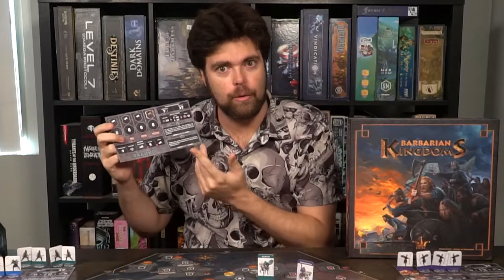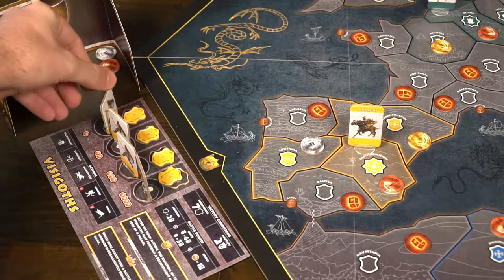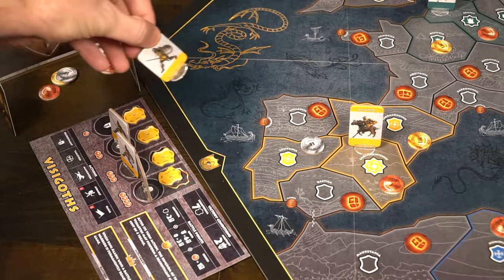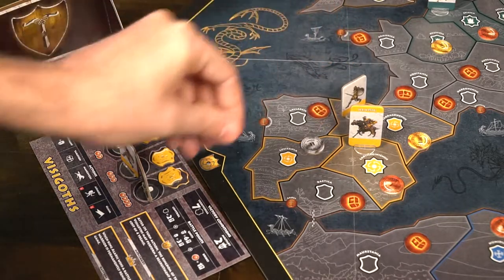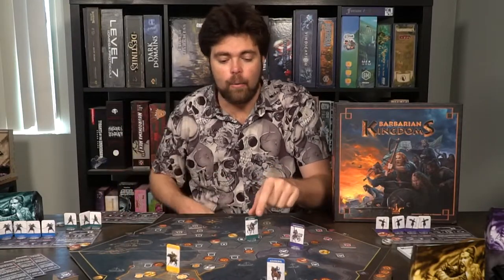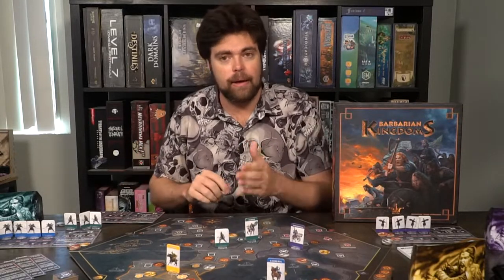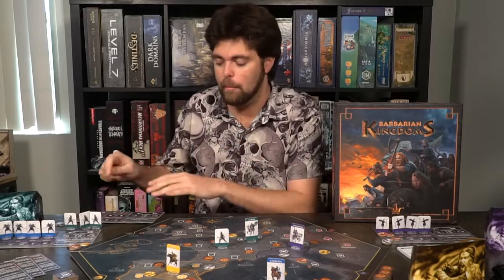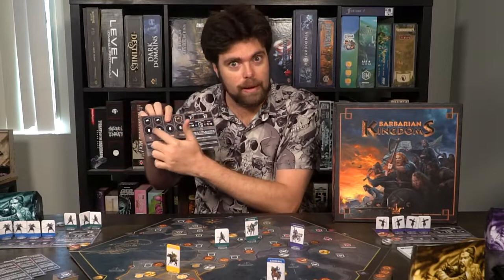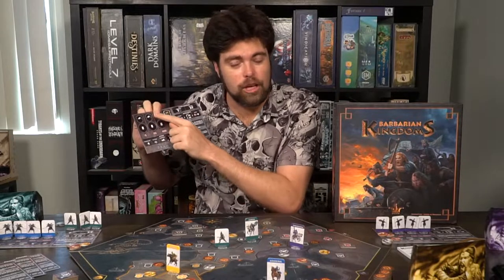Recruitment: you're going to take a character from the lowest location on your board, spend the tremors, put them into the treasury, and place it out onto the board onto a location that you control. For instance, if Clovis wanted to recruit, I could spend one currency and place this unit out on a space adjacent to what I currently control. That's how you get units back — if they ever die, they go back to these locations. You always go to the most expensive location first when losing units, and when recruiting you buy from the cheapest location, placing them out onto the board.